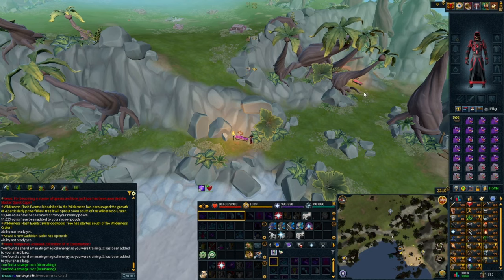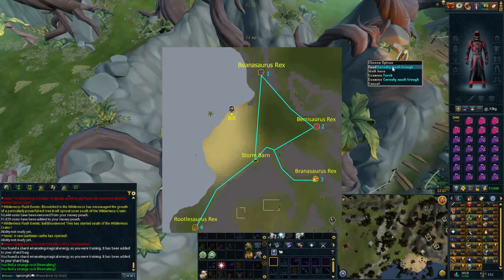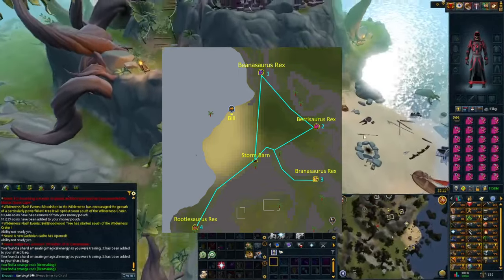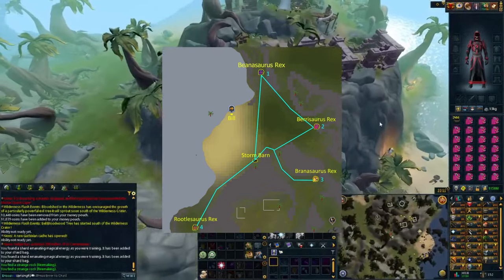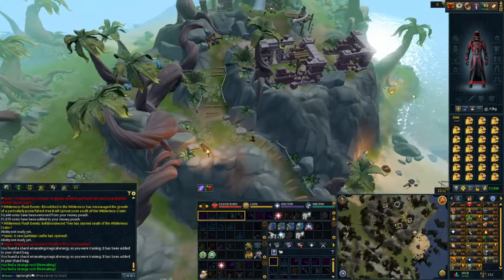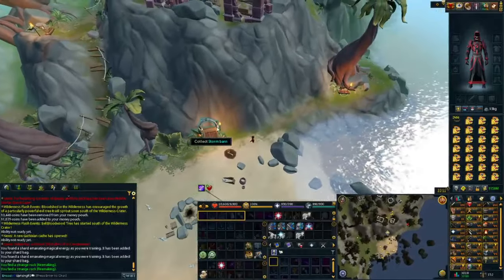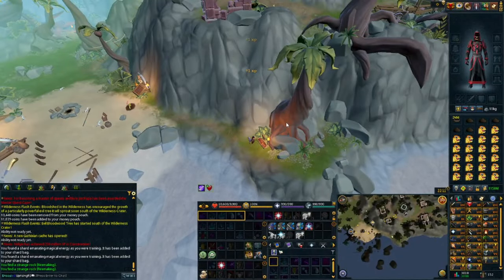Once your inventory is full of rexes, run around in a circuit and feed all of them. The best route is shown on screen: run north to the Beanie mush trout, then west to the Berry mush trout, then south up the hill to the Cereal-e mush trout, and then all the way past the storm barn at the peninsula for the fourth one, the Rudy mush trout. The rexes in your inventory will change color to match the trout you're working with, so if you lose track, just refer back to the map.